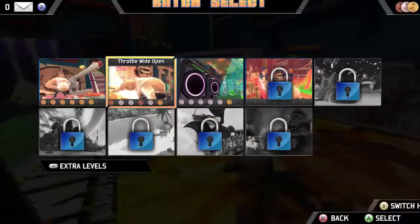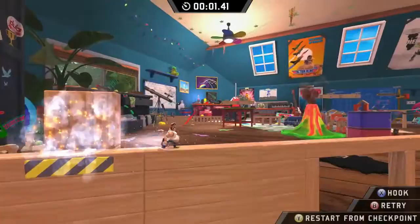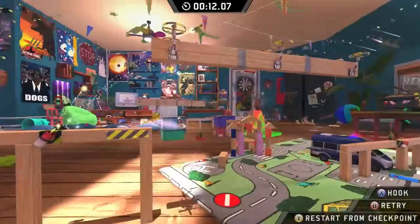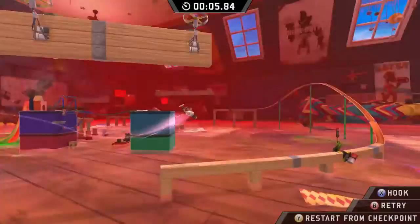Alright, let's go to level select. Unlocked a new place — let's check this out. This video is getting quite long so I may have to end it soon. Press X to hook — oh, that's awesome! New game mechanic. Let's restart from the beginning, I messed up at the start. The hook gives you a lot of speed as well. How is that not gold? That's surprising. So these are all gonna be hook levels.